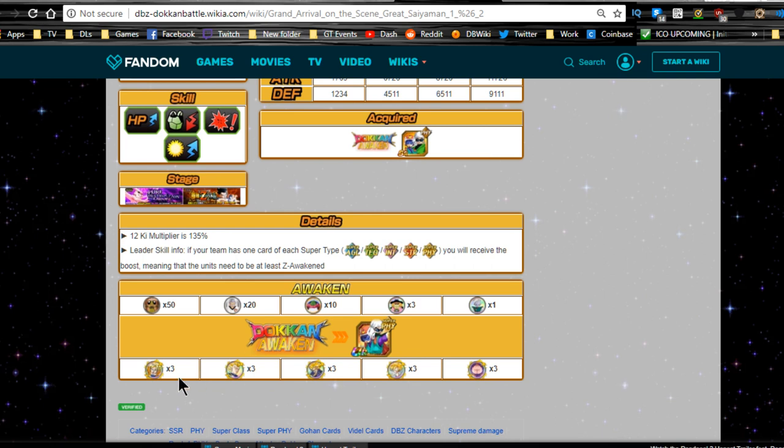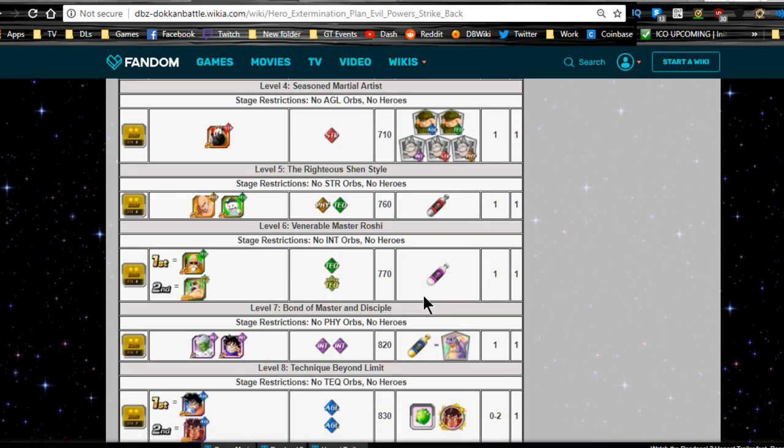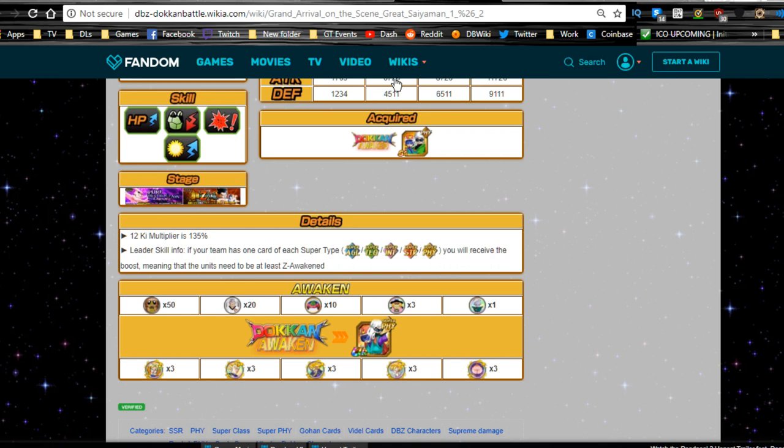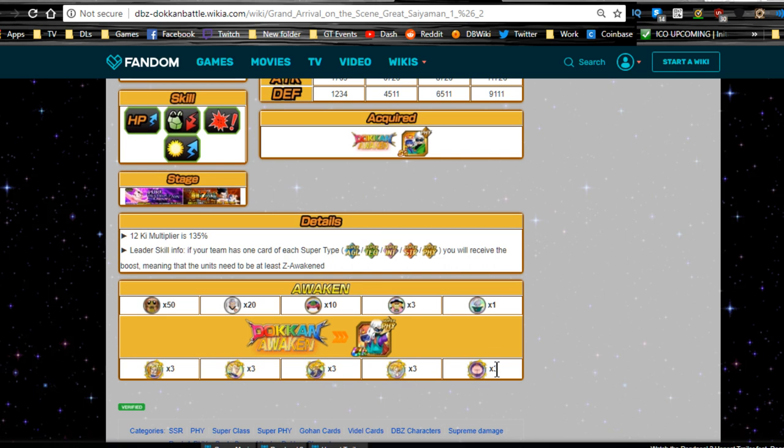When you Dokkan awaken to SSR, you need three Super Saiyan Goku medals, three Super Saiyan Vegeta medals, three Super Saiyan Trunks medals, three Super Saiyan Teen Gohan medals, and three of the Fat Good Boo — Mr. Boo — from Hero Extermination Plan: Evil Power Strike Back. Get them to SSR, get one to super attack 20, get all four dupe paths unlocked, and then you only need double the medal amounts.